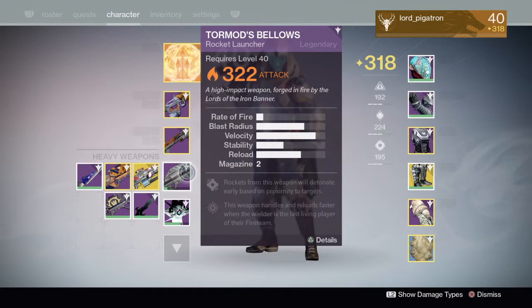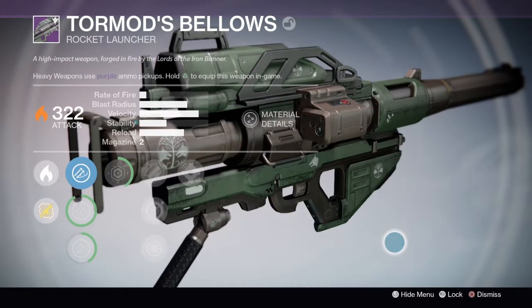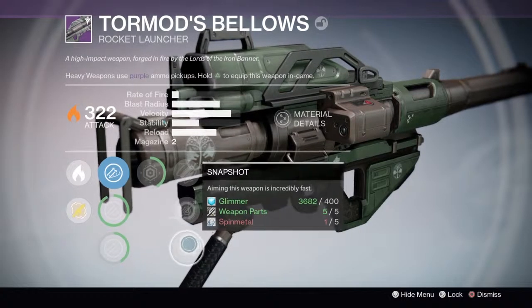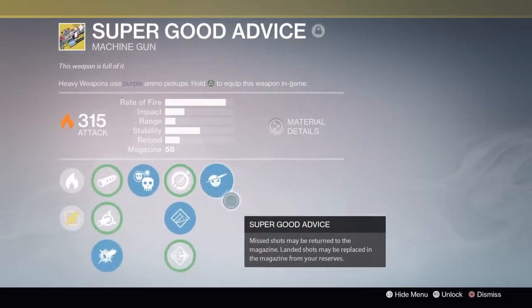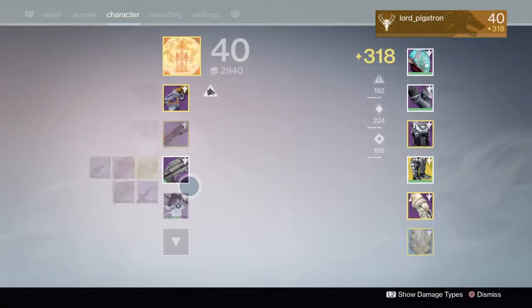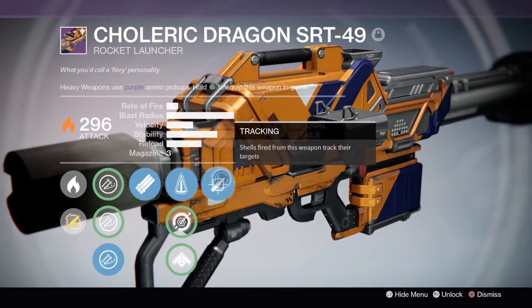For my heavies, I have three. Tormod's Bellows is the Iron Banner rocket launcher with Grenades and Horseshoes, Fitted Stock, Single Point Sling, and Snapshot. Super Good Advice has CQB Ballistics, Crowd Control, Hand Loaded, and the Super Good Advice perk. The Colodragon SRT 49 has Hard Launch, Tripod, Perfect Balance, and Tracking.